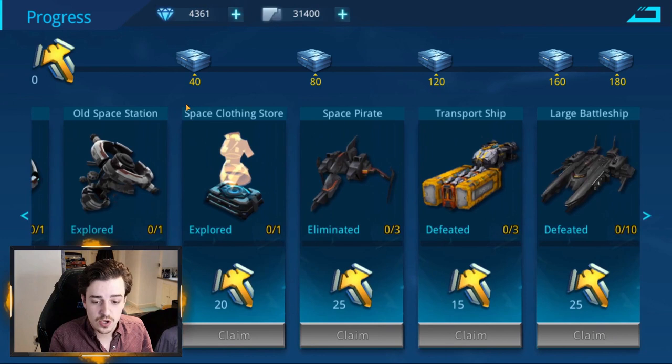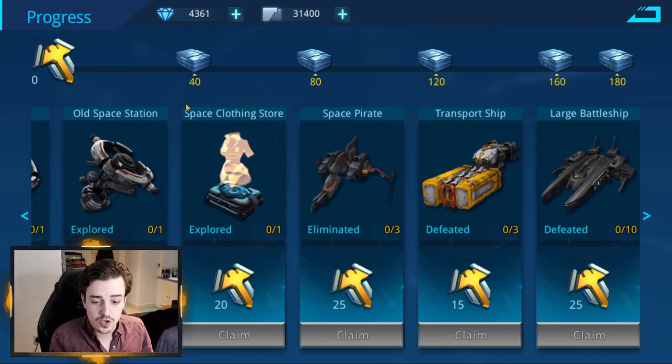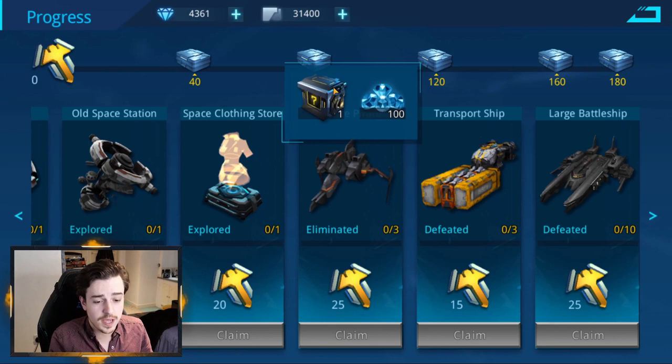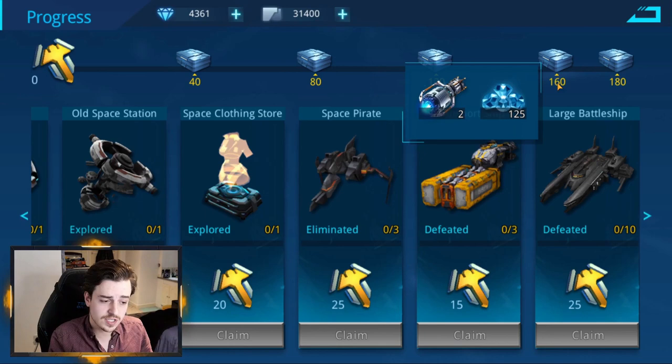As you complete different things in this sector, you'll get your hands on different chests which give rewards — diamonds and chests that can be opened up. If you get to 120 of these points, which are really easy to accumulate, you'll get a three-tier chest and more diamonds. At 160 points you'll get two advanced recruitment devices, which are used to summon new heroes, and also more gems. And finally, at 180 points you'll get 500 titanium.